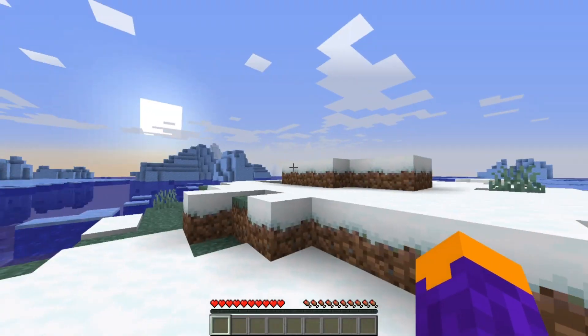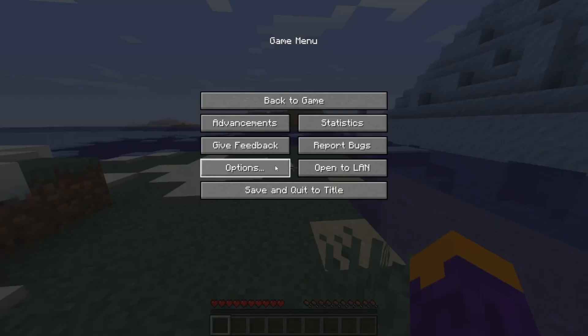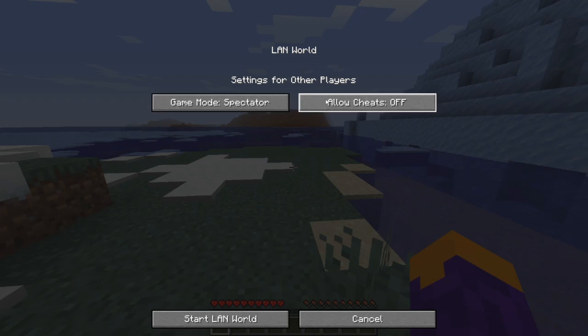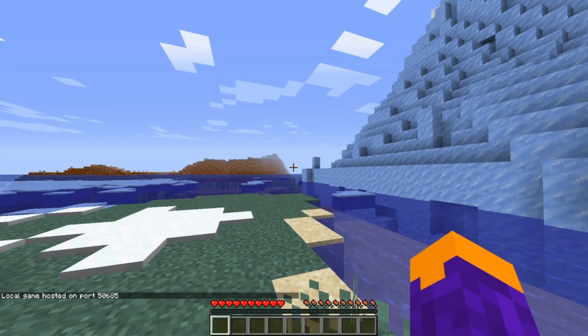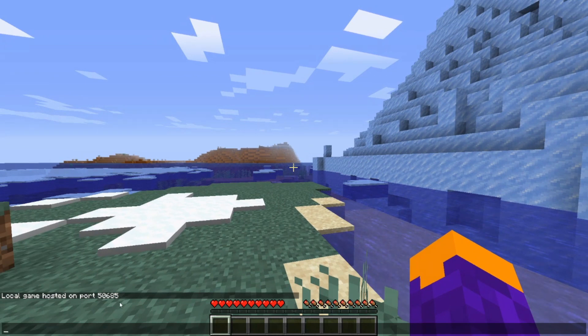Now when you're in the world, you can hit escape and go to Open to LAN. You can change whatever you want here. Hit Start LAN World, and it'll say the port it has hosted the game on — you can write that down if you want.